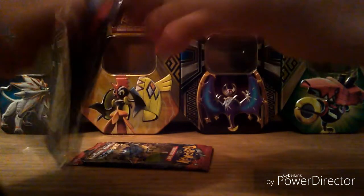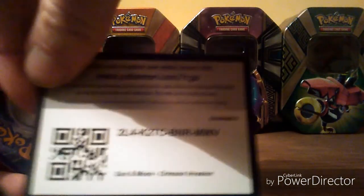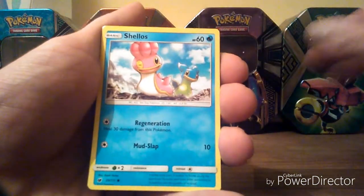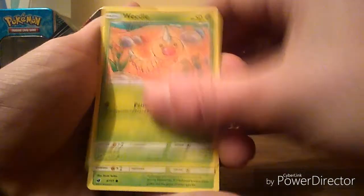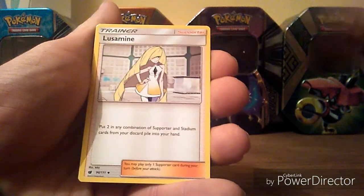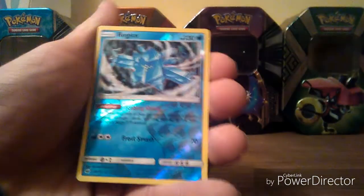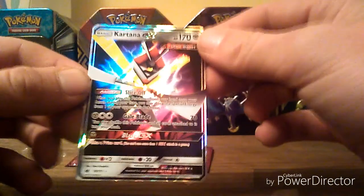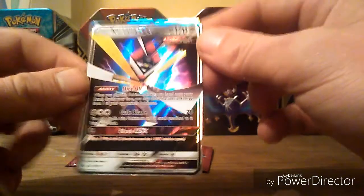Into the second pack. In this one we have a Bunnelby, a Shellos, a Whirlipede, an Exeggcute, a Torkoal, Steel Energy, a Haunter, a Hakamo-o, a Lurantis. Our Reverse is a Regice. And our Rare — ooh, look at that — we got a Kartana GX. Pretty sweet looking card that one. Awesome.